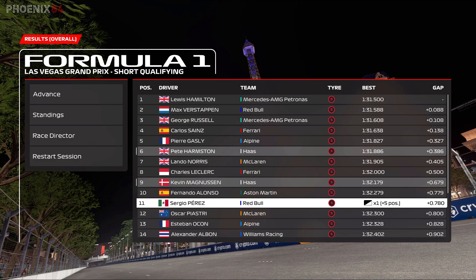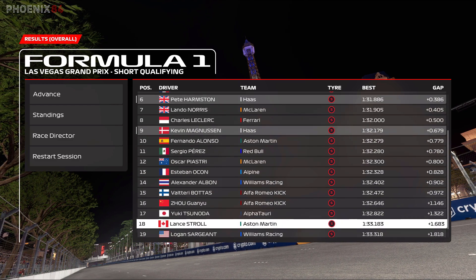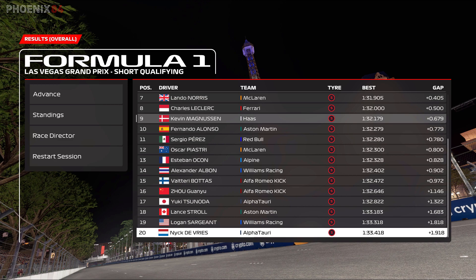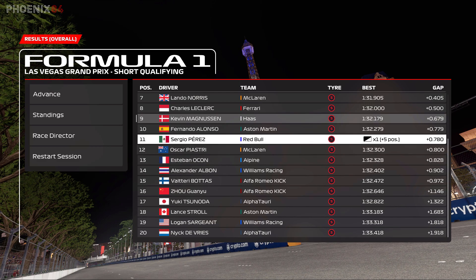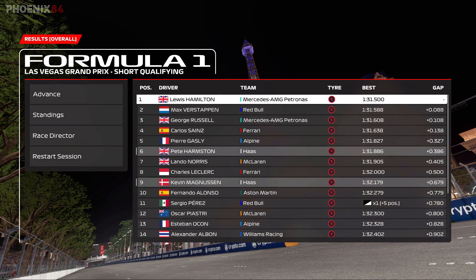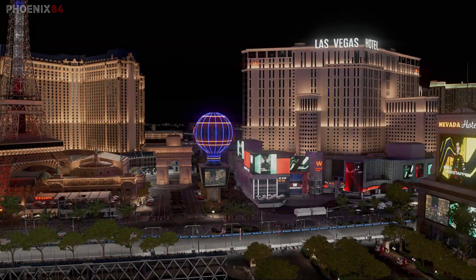We're up in P6 with Lando Norris behind, who's trying to have a good end to the season, and Kevin Magnussen down in P9. We'll have to see what we can do from sixth place on the grid. It's time for the race — the inaugural Las Vegas Grand Prix.